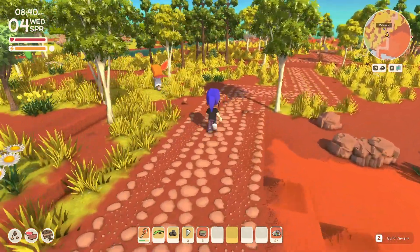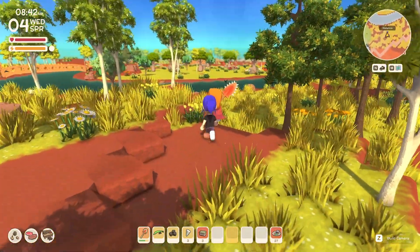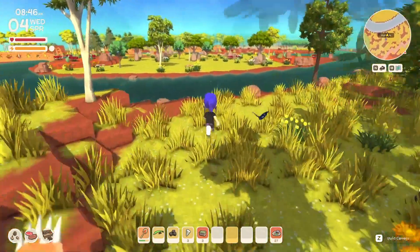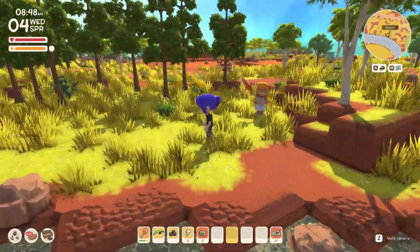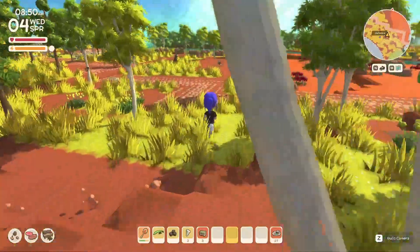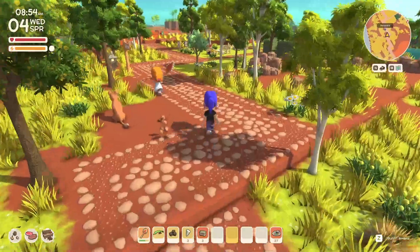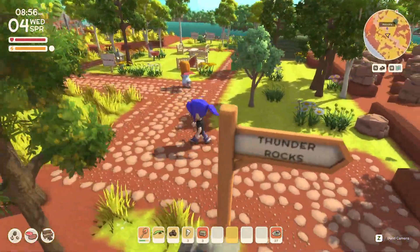If you sort of trundle through the bush here and follow me, you'll see the memorial garden on the other side. Come around this way — you can get an idea of where we actually are. It's a nice view from this side too. Keep along the track — and this is a little rest area.